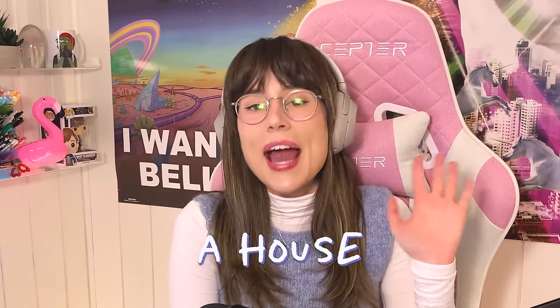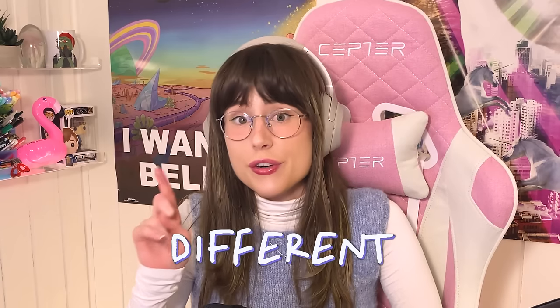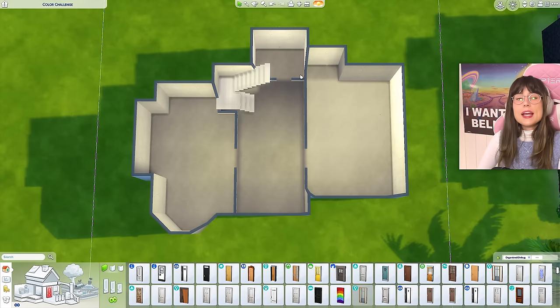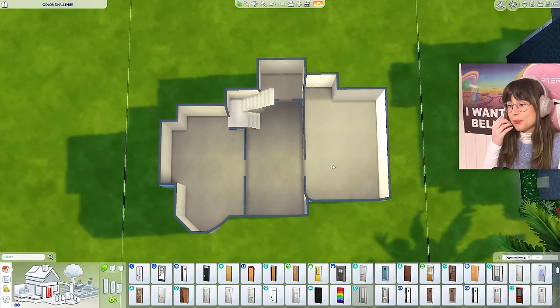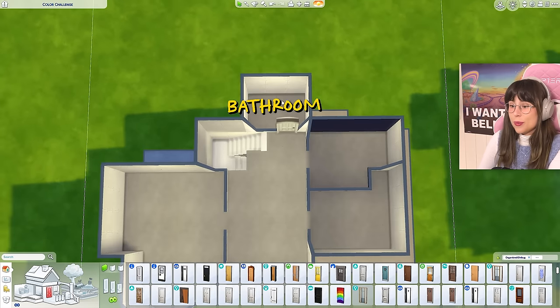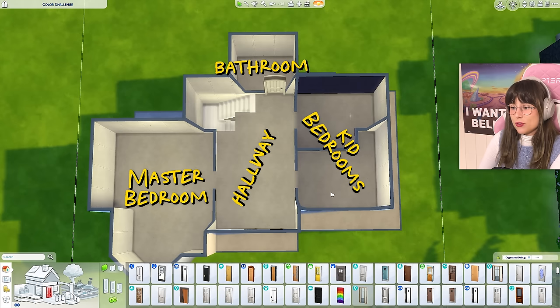Hello! Today we're gonna be building a house in The Sims 4, but the challenge is that each room is a different color. Here is the little shell of the house that I so perfectly built — it's a nightmare, I did the best I could. Here's the kitchen, hallway, living room, the bathroom, another bathroom, the master bedroom, another hallway, and some kids' bedrooms.